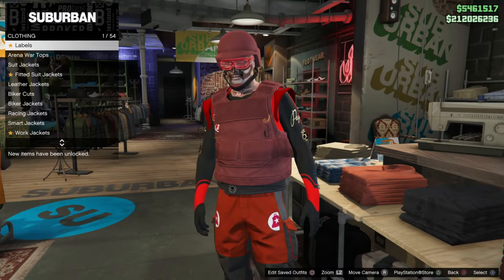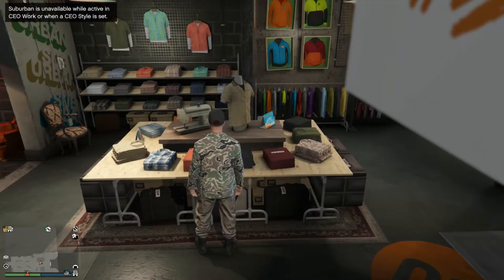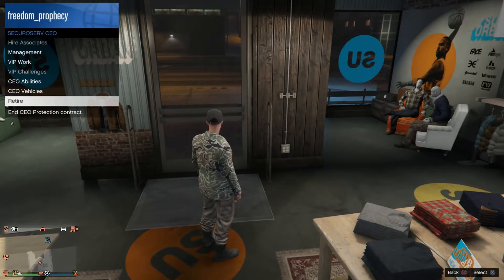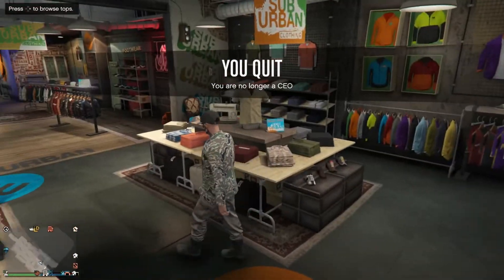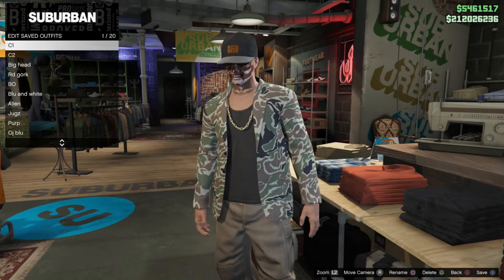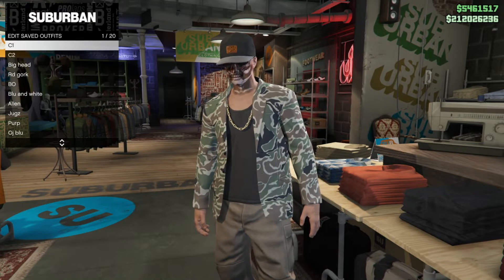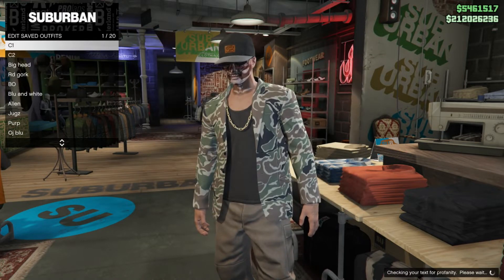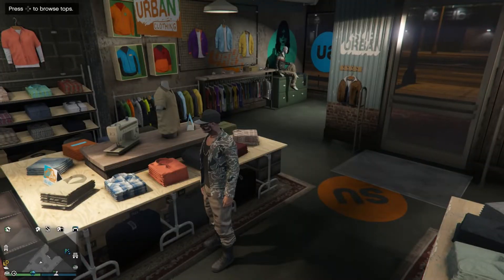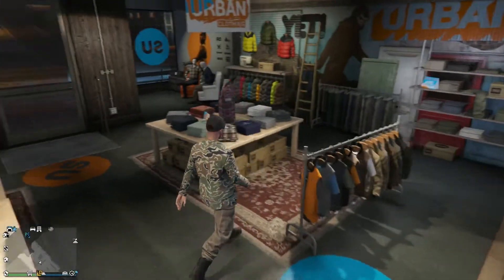I'm just going to run in and hit right on the D-pad, then sit in this menu until I get thrown out. When I get thrown out, I'm going to retire, and you'll see I still have the fit on — there are my tan joggers. Now I'm just going to hit square and we can save it. I'll save it as my C1 so we can flip it later on.